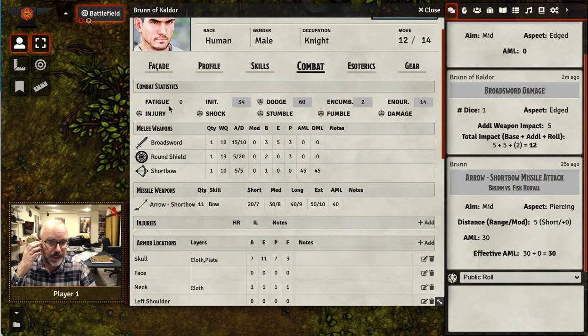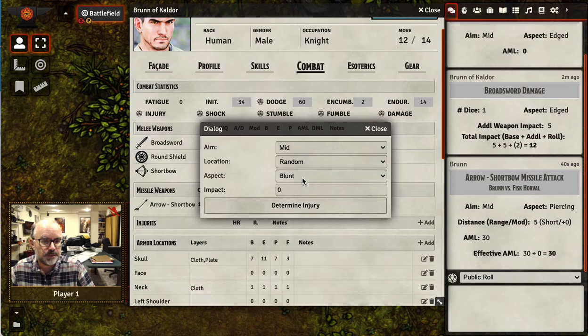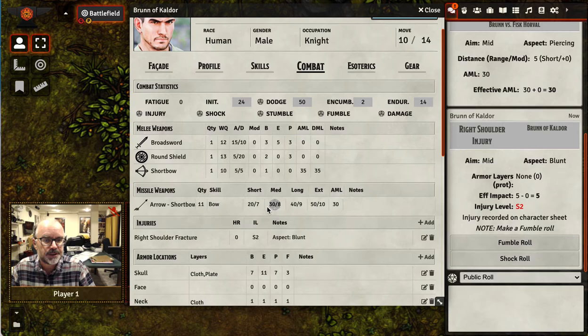Let's roll up a new injury with the injury roll. This is going to be a blunt trauma for five points, and we'll find out where it hits. We see that it was a right shoulder injury, and the rules actually pull up all the color text around the injuries. This is a right shoulder fracture, and it records that the aspect was blunt, so when you're going back and doing your healing, you've got all the information you need.